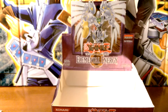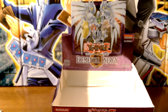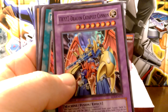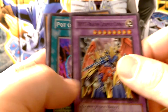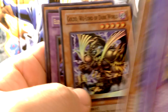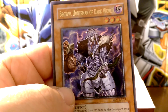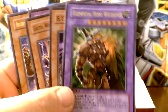Alright, so now we'll go over the holographics and show you guys what we pulled. I'm really happy with the box. To start: Dragon Catapult Cannon, Pot of Avarice, Ultimate Rare Elemental Hero Wild Edge, Beastiari, Gold Goldd Wicked Lord of Dark World, Elemental Hero Rampart Blaster ultra, Ultimate Broww Huntsman of Dark World. I hope you guys enjoyed and we'll catch you on my next video — thanks for watching!